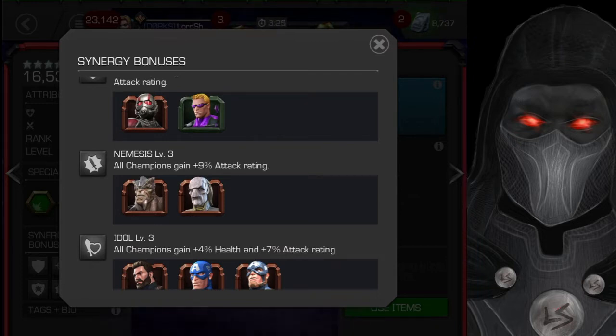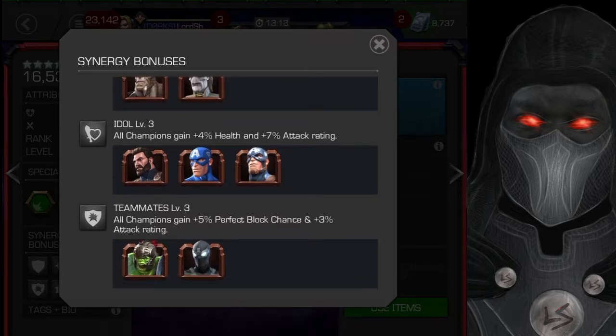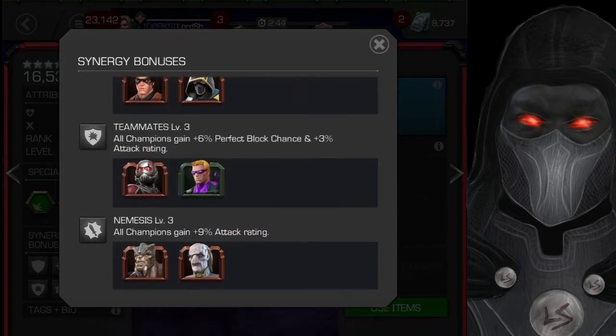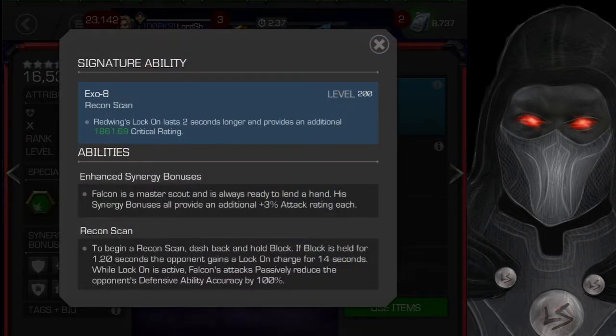We've got all the Captains adding 4% health and 7% attack rating; Stealth Spidey and Hulk Ragnarok adding 5% perfect block chance plus the 3% attack rating. So there's 3% attack rating in everyone, and on top of that they each add something else — some just do extra attack, some do extra health and attack, and they combine them when it adds more attack.